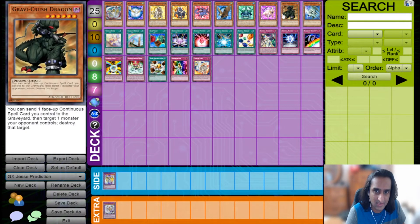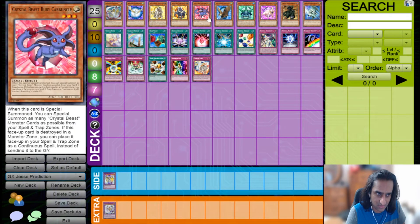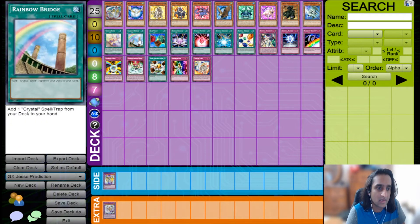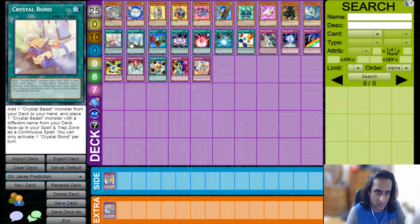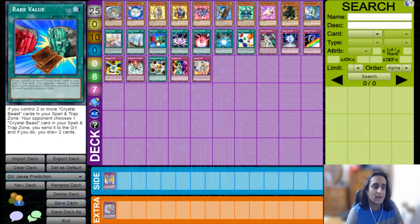Speaking of skills, one I'd like to see is something that makes it easier to get the bad Crystal Beast cards out of your deck immediately. Something like Transcendent Crystals from Duel Links would work really well — it might need a slight buff to be speed-duel competitive, but it's close. Rainbow Bridge searches any Crystal card, so it can find Crystal Bond or a variety of other cards we're about to discuss. Rare Value allows you to use Crystal Beast monsters in your spell and trap card zone for draw power — and a card that says 'draw two' is almost always good in Yu-Gi-Oh.